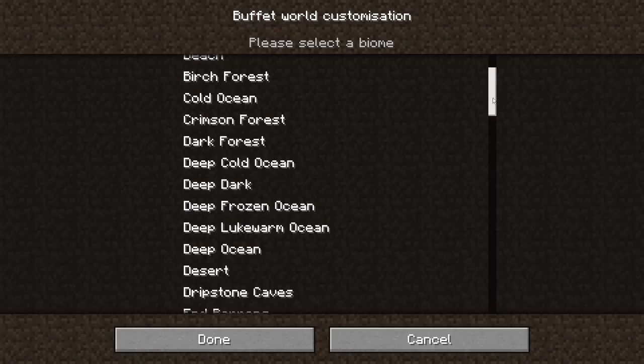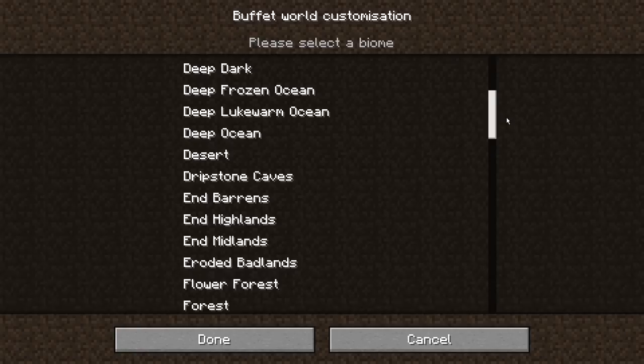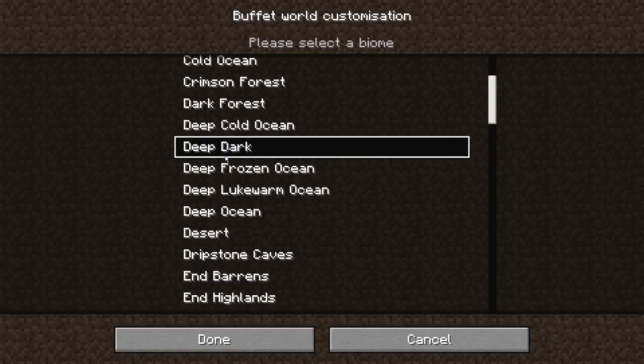One of your other options, though, is the single biome option, which allows you to pick a world of any particular biome. It's the way of playing Minecraft if you decide that you really don't want trees — for example, you could have a desert-only world. Would you really want that? I don't know for sure. All I know is I want to see what a deep dark world looks like.